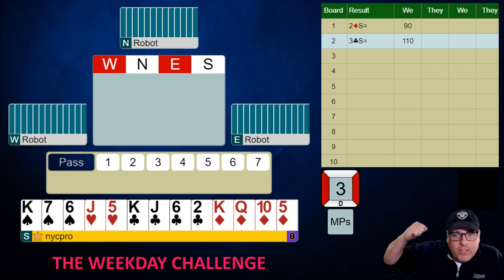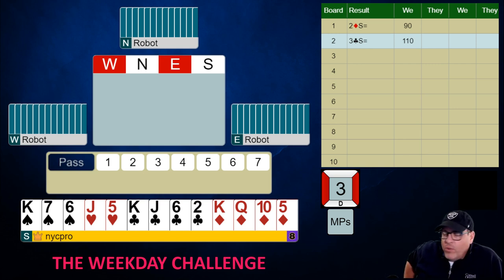First things first, what are we opening this hand? I left you off with this. For those of you that said one club — no dice. When we're 4-4 in the minors, we just always open one diamond, and when we're 3-3, we always open one club. This is so that when we open one diamond, partner has a much more reliable understanding that we have four of that suit rather than just three sometimes, whereas clubs are more likely to be three.